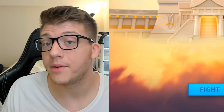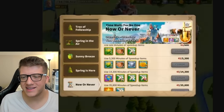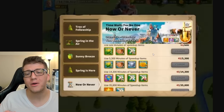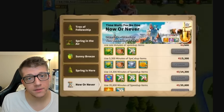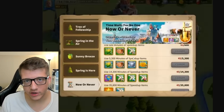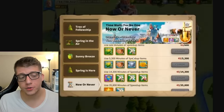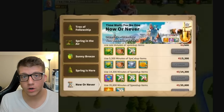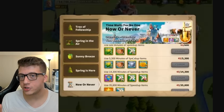Next are the power-up and speed-up events. The Now or Never event comes around periodically: you use speed ups and compete for rankings. First place gets 20 universal legendary commander sculptures, second gets 10, third gets 5, ranks 4–10 get 4, 11–20 get 3, 21–50 get 2, and 51–100 get 1.